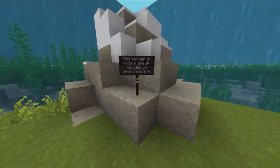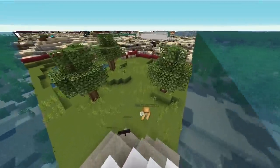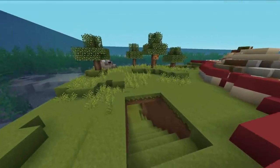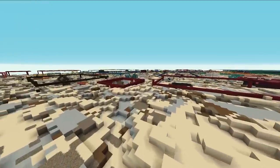This corner of natural beauty — they've just preserved this or something. This is like outside of the wasteland. They're trying to reclaim the land. Reclaim the Netherlands? Atlantis 2.